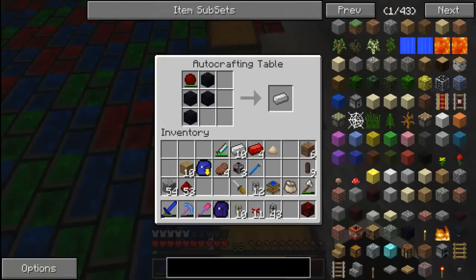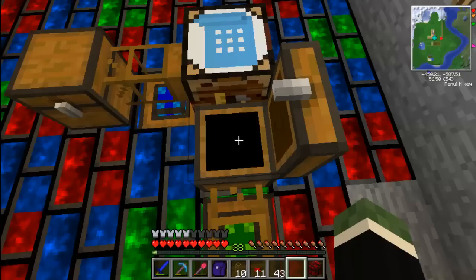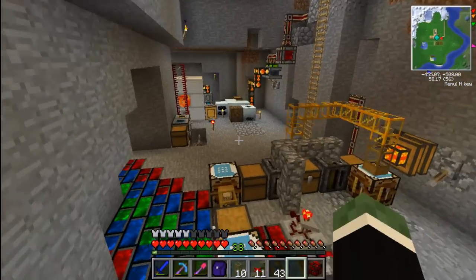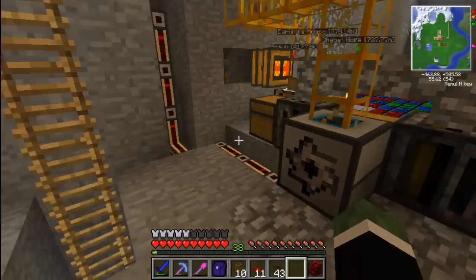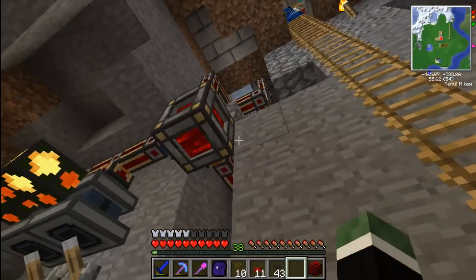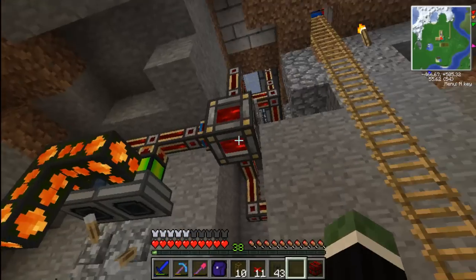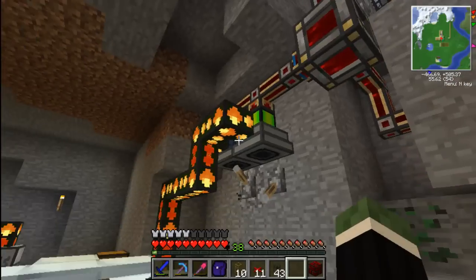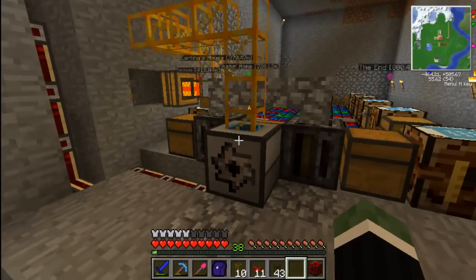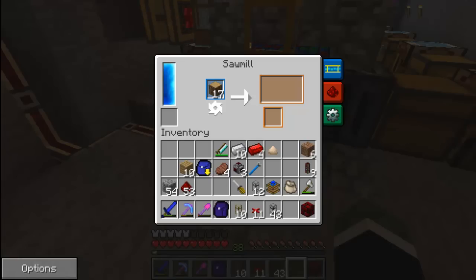So: wood becomes iron, iron becomes gold — check. Gold becomes diamond, but I need four gold first and I don't have that anywhere. So I can just ignore that and build up a bunch of gold for now. This thing pumped out max output. I'll probably just have one going — just make my life easier.